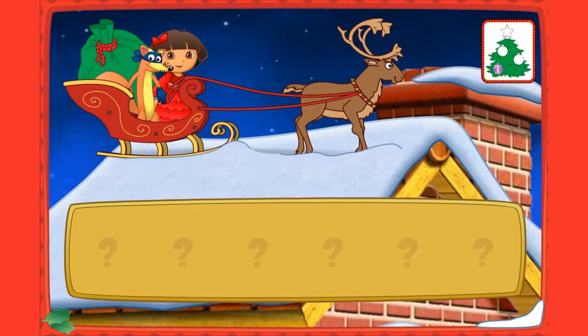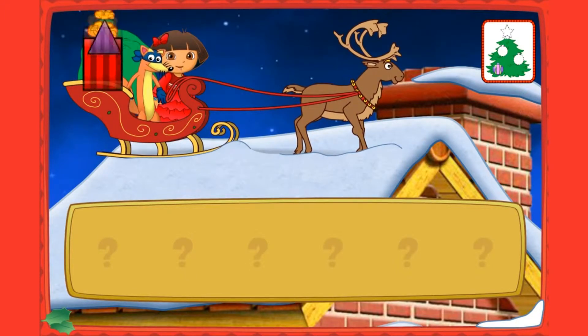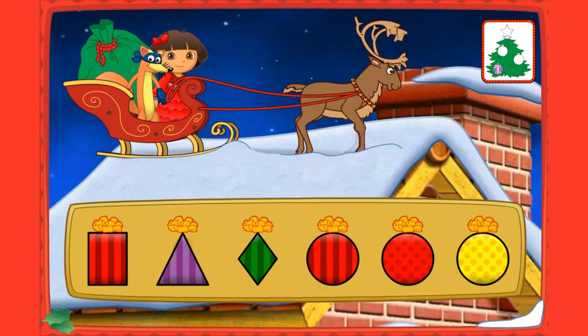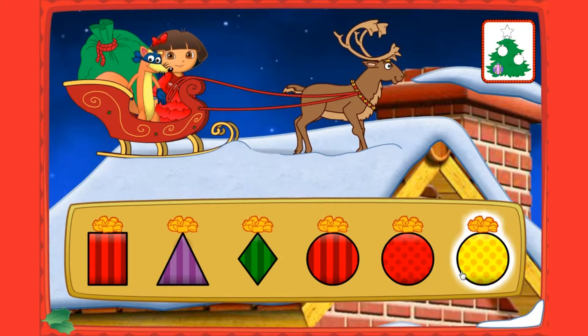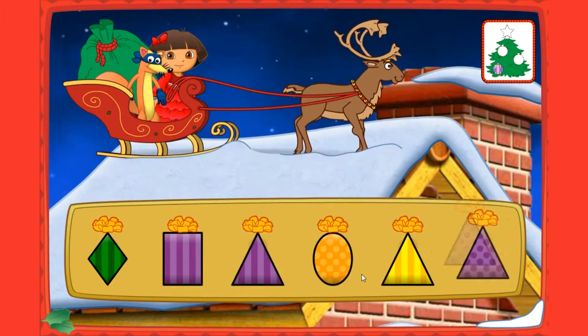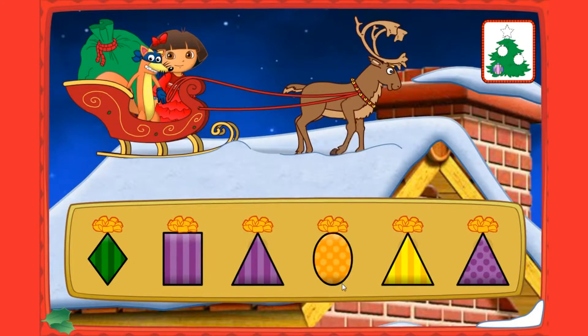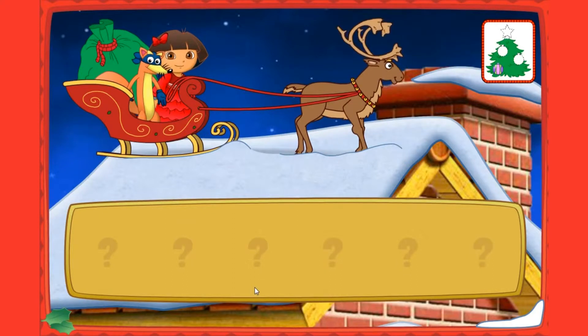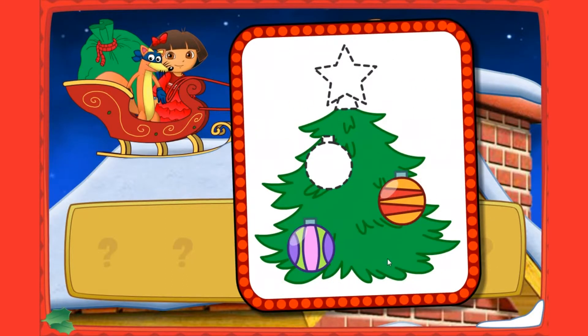Let's help Swiper deliver the presents! Listen to Swiper's clues and then click on a present! Now which present do we need to deliver, Swiper? Look for a present that's red and shaped like a circle! That's the one! Okay, Swiper, which present is next? Look for a present that's purple and shaped like a triangle! That's the present I need! Look, Dora — an ornament! We need two more! Great, Swiper! Let's keep finding presents to deliver!